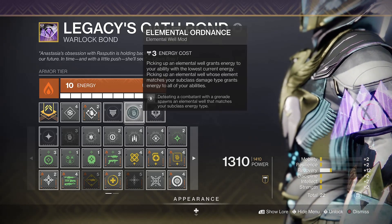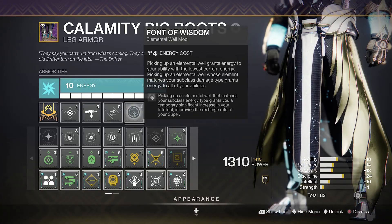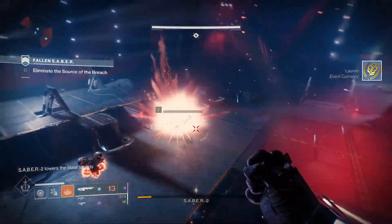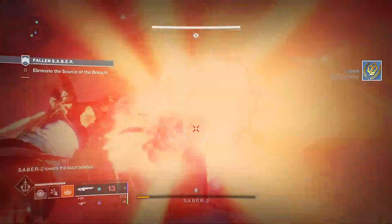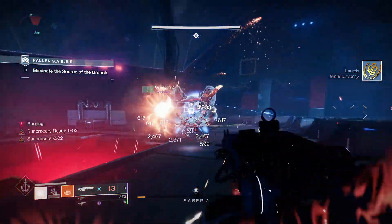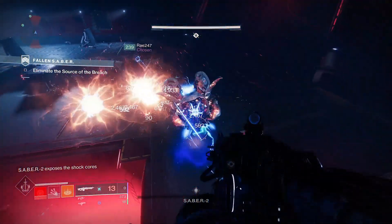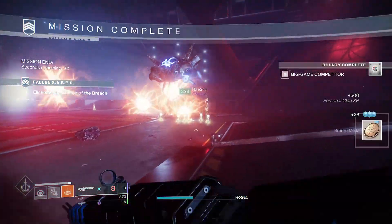Mods-wise, I'd definitely lean into the elemental well mods, with a full suite of these across your armour allowing for the most effective way to create them and benefit not only from their bump to ability regen when collected, but also the increased super regen they can offer too. Happy Guardian Games everyone — may the odds be ever in your favour.